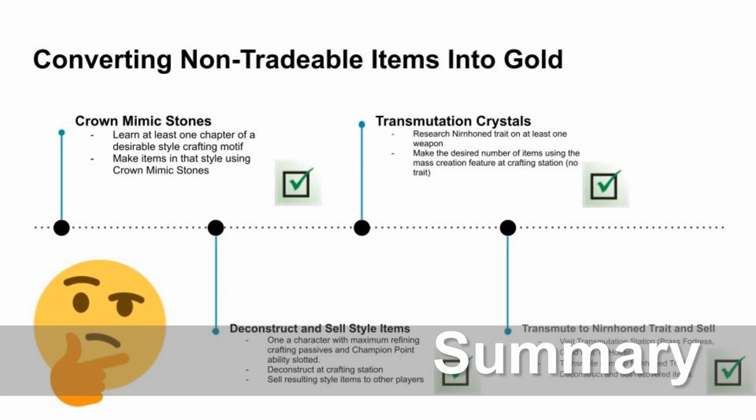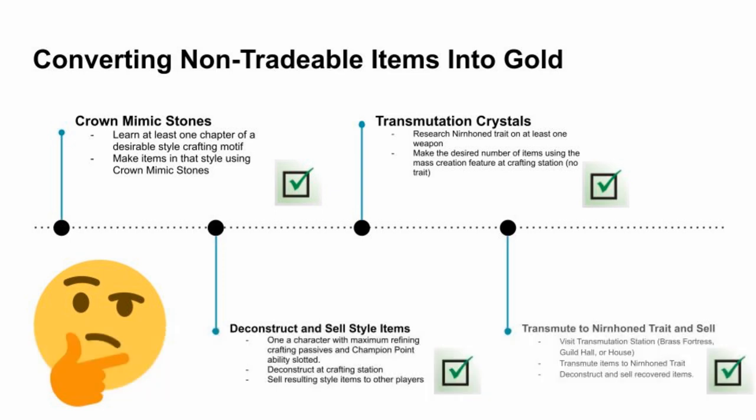In summary, today we learned how to earn gold from items that we get from everyday activities, daily login rewards, and crown crates. The first method turned crown mimic stones into gold by making items for deconstruction to extract the valuable style materials used in housing. The second method converted transmutation crystals into gold by crafting weapons and then transmuting their trait to Nurnhold. The retraded items were then deconstructed to extract the valuable Nurn crux items for sale. I hope that I've shown you a new method to make some gold in the Elder Scrolls Online.